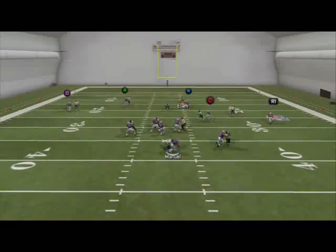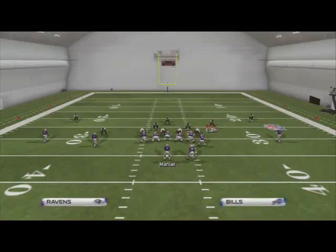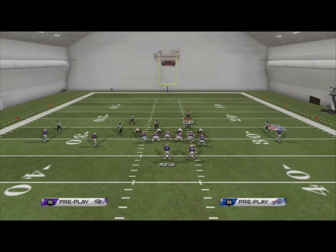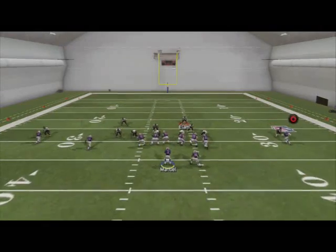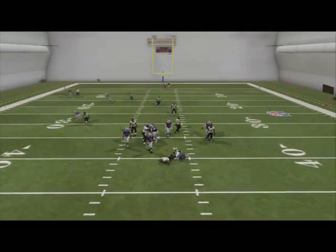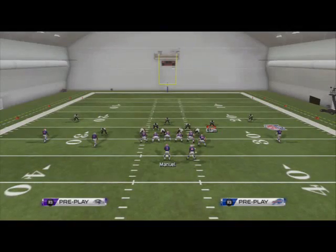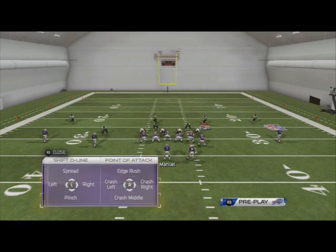Also understand that it's not a bulletproof formation, and they can pick this Blitz up. If they block a halfback, you're going to see that this pressure gets picked up — they'll slide over and pick up the Blitz. And you're in cover zero, so you could possibly be in trouble if they have the right route combinations on the field. So it's important to adjust out of any pressure you set up.